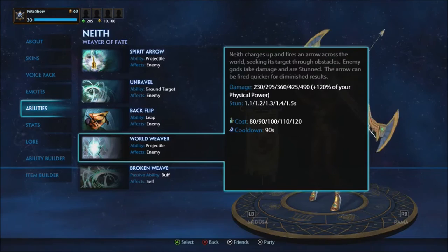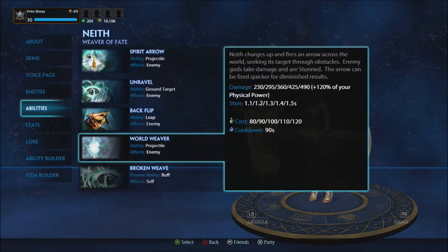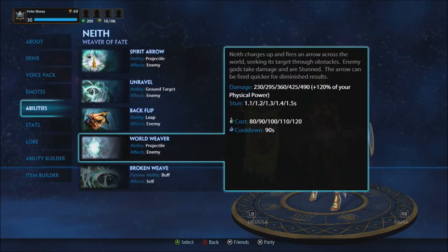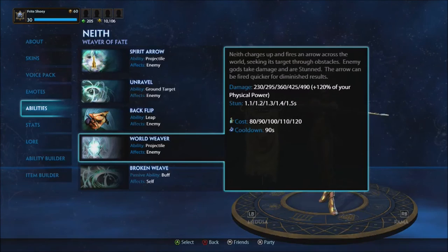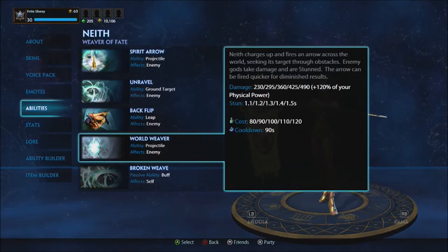The ultimate, World Weaver, is basically a global snipe. You fire an arrow from anywhere on the map, it stuns and deals heavy damage — capping at 490 plus 120% physical power, stun lasts 1.5 seconds. Key thing to remember: the target's icon must be visible on your minimap to target them. Wards and aggressive teammates in solo, mid, or jungle are crucial for landing this on fleeing targets.